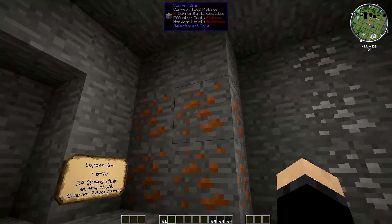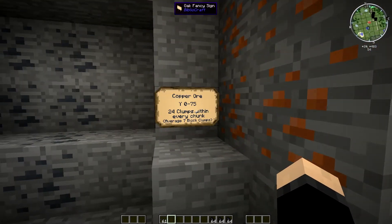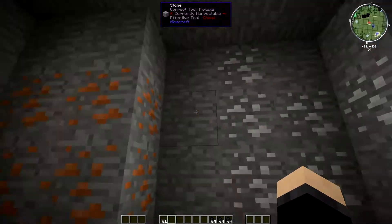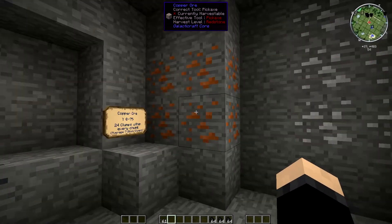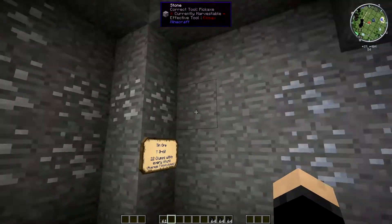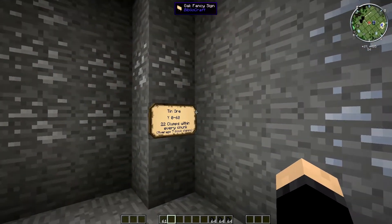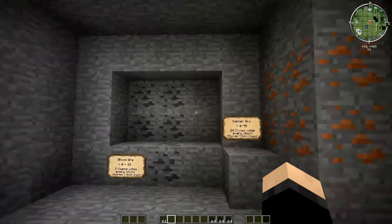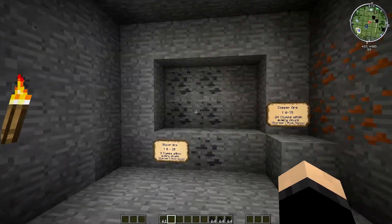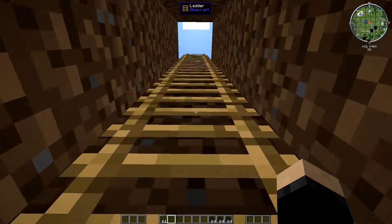The next thing we're going to need is copper ore. This is found between levels 0 to 75 — it's the most common ore you can find. 24 clumps every chunk, average seven block clumps. Same with tin ore, actually 0 to 60, 22 clumps every chunk, average of seven again. And then aluminium ore: average of seven, 0 to 45, 18 clumps within every chunk. So these three are pretty basic to find. If you've got other mods installed it makes it even easier. But your silicon ore is a little bit rarer, and you will find it and you are going to need it. So get hunting for your silicon ore.